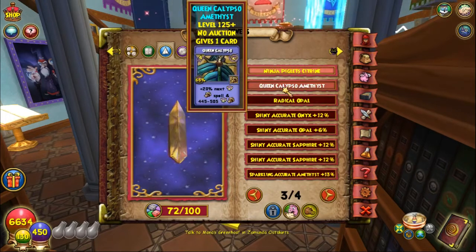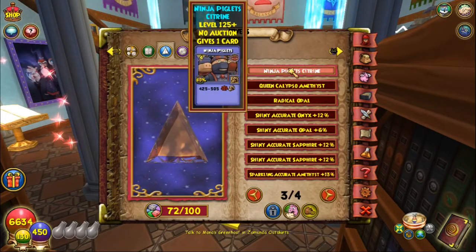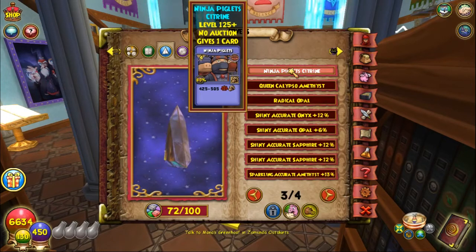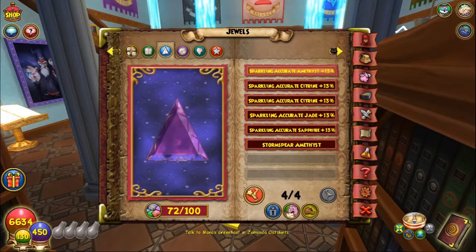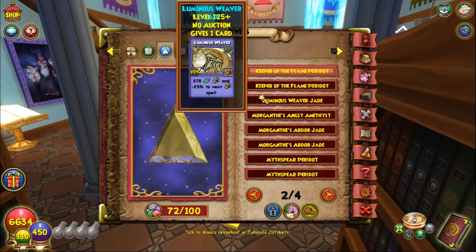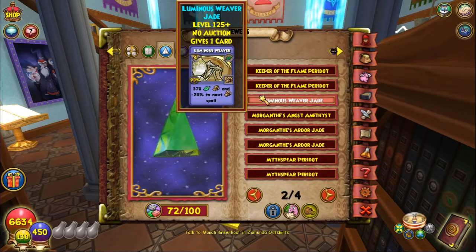As for Balance, they got Ninja Piglets, which is kind of useless since you have Loremaster. For Life, they got Luminous Weaver — and I know I just brushed past it, but Luminous Weaver is just okay. My Life wizard does have it as a crafted spell.